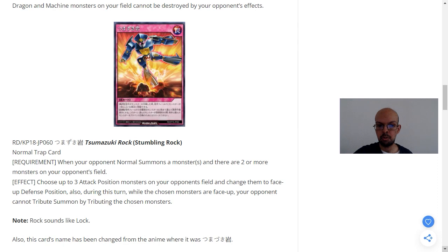Stumbling Rock is a normal trap card. The requirement is when your opponent normal summons a monster and there are two or more monsters on your opponent's field. The effect is to choose up to three attack position monsters on your opponent's field and change them to face-up defense position. Also, during this turn, while the chosen monsters are face-up, your opponent cannot tribute summon by tributing the chosen monsters. This is a good stall strategy, because provided your opponent already has two monsters on their field, this card can be used — but it has to be triggered when your opponent normal summons. The effect is almost like a negate attack, flipping those monsters to face-up defense position.